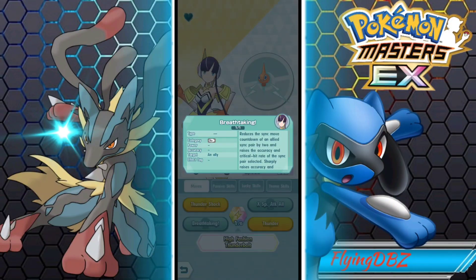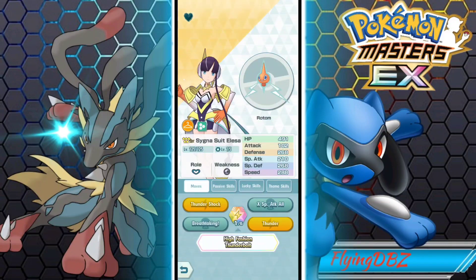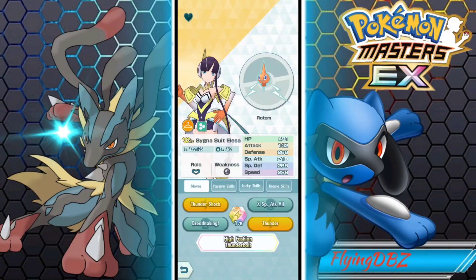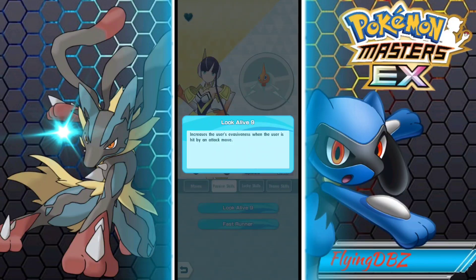Because of Breathtaking. What Breathtaking does is it reduces the sync move countdown of an ally by 2. But it's also going to count as a move itself, so it's reducing the counter by 3 total. Which is very good, and then you get Accuracy and Crit with that as well. So Breathtaking is a very good support type move.